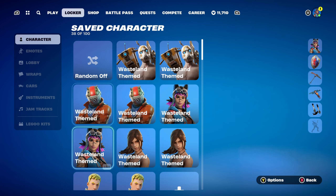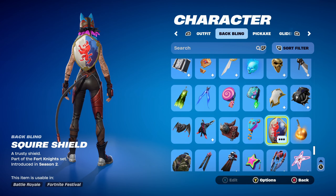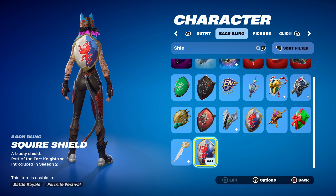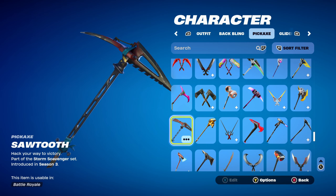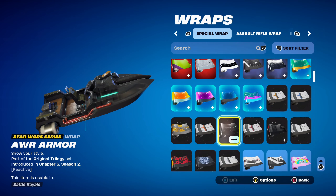Moving on to combo 6 — I thought I'd go for an OG back bling and pickaxe. The back bling is the Squire Shield, part of the Fortnite set introduced in Chapter 1 Season 2's Battle Pass. You can also use the Royale Shield — either works nicely. The pickaxe is the Sawtooth from Chapter 1 Season 3's Battle Pass, part of the Storm Scavenger set — Rust Lord's pickaxe — so it goes very nicely with the Wasteland theme. The weapon wrap is a Star Wars series wrap, AWR Armor, part of the Original Trilogy set introduced in Chapter 5 Season 2, used for the black and blue design. You get this weapon wrap bundled with the AWR Trooper skin.